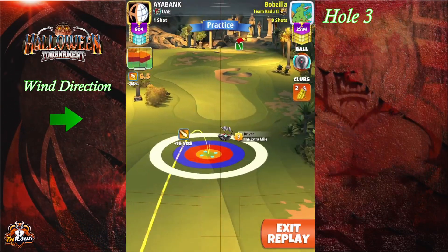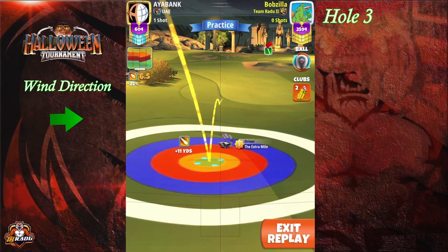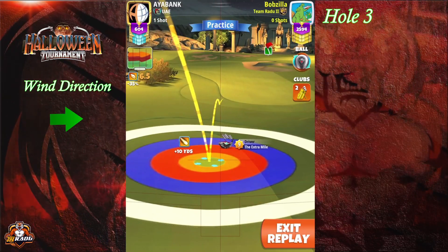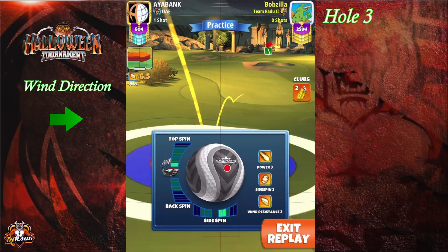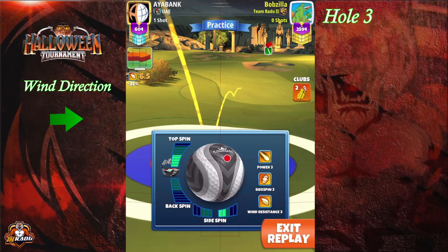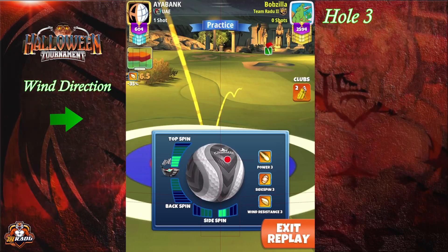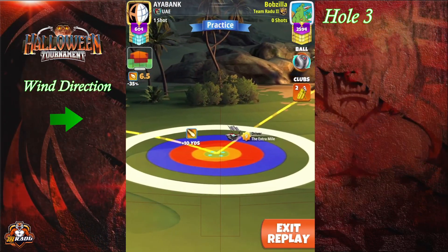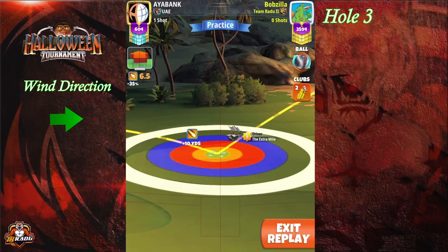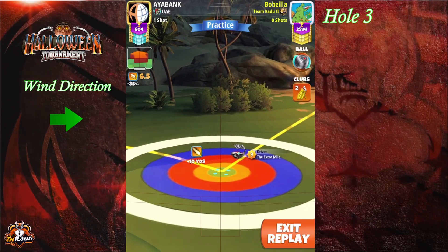Welcome to hole number three. We're going with the Extra Mile and Kingmaker — the Kingmaker is needed for the approach shot. Start at double plus 10 for Extra Mile level nine with two right spin and 4.5 top spin. Level eight starts at plus 11, and levels six and seven start at plus 13. Level six uses 70% of the red ring into the rough on the right side.